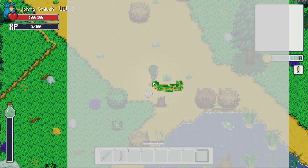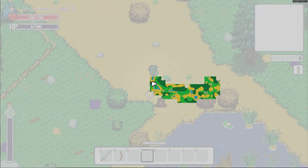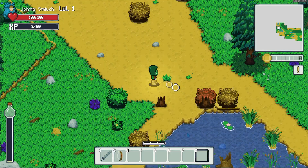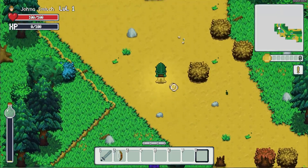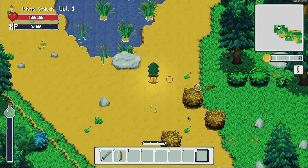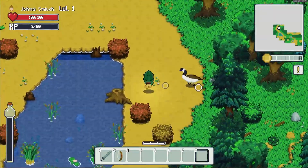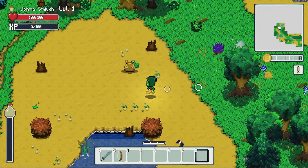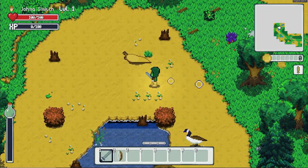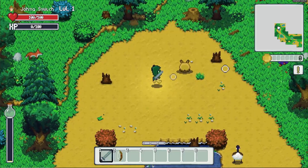So if I zoom way out it'll stay at that same zoom level, but the starting zoom level is pretty good, maybe a little bit farther. It is great being able to find your way back to where you started, and of course when I generate things like towns or cave entrances, it'll become way more useful to be able to find your way to landmarks.